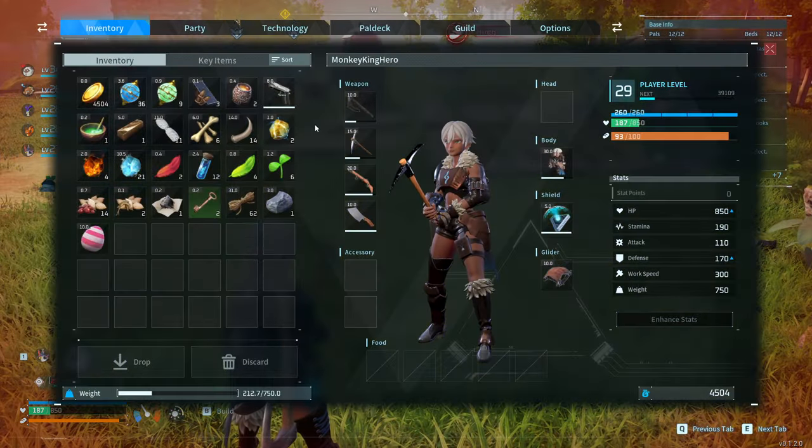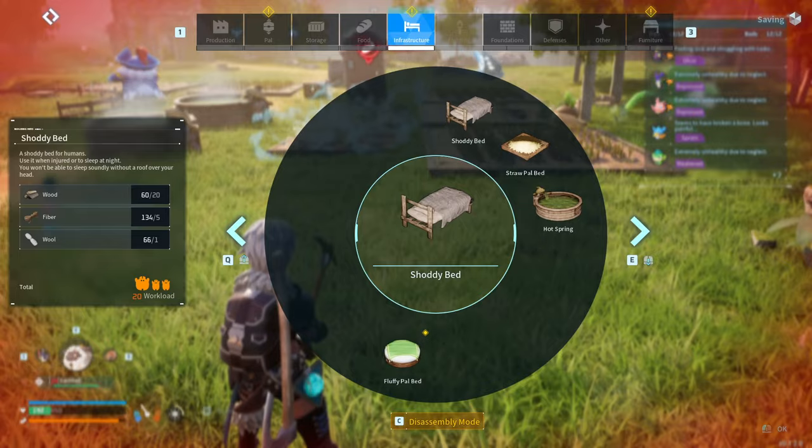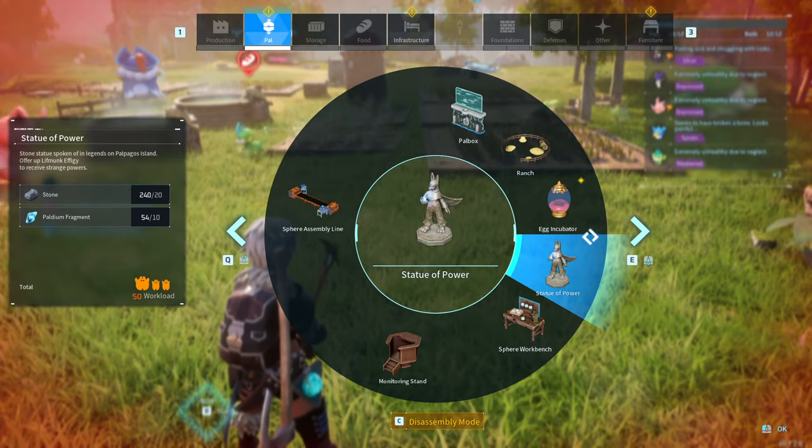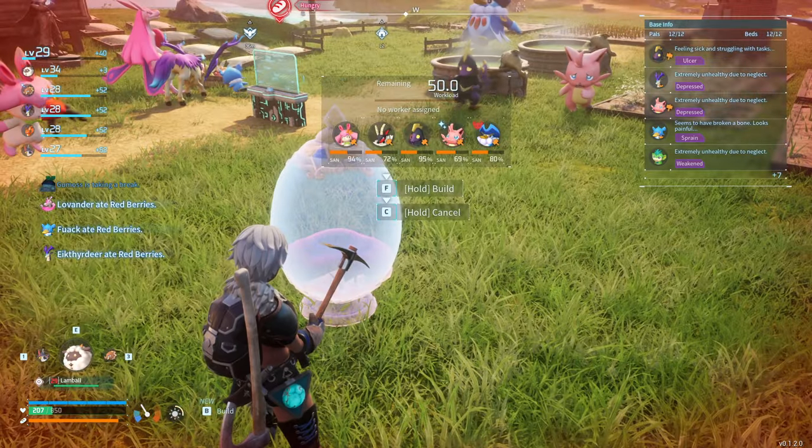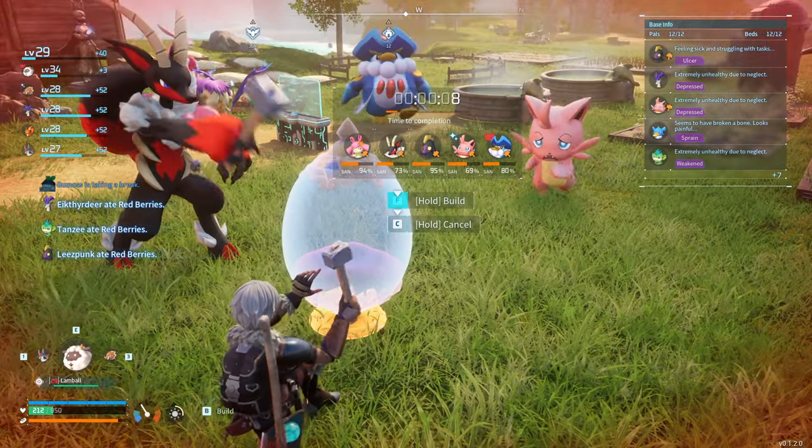From there, once we have that egg incubator, we're going to go into our build mode, get the incubator, and then set an incubator down here. We're then going to build it like so.